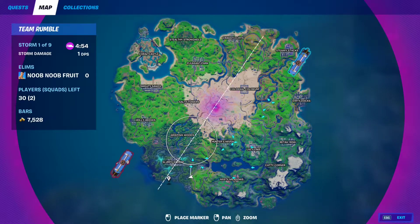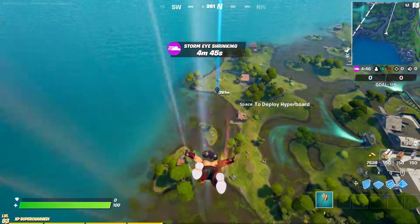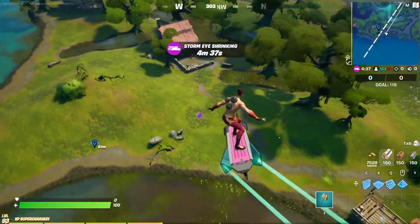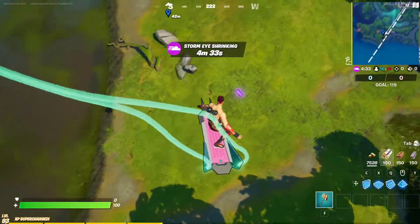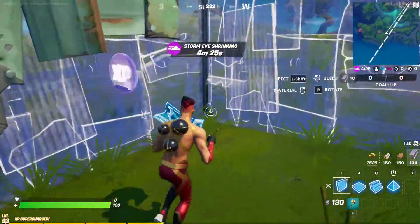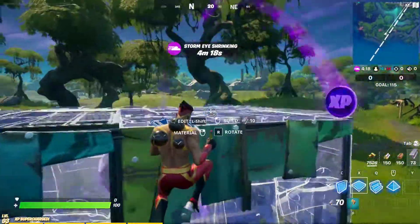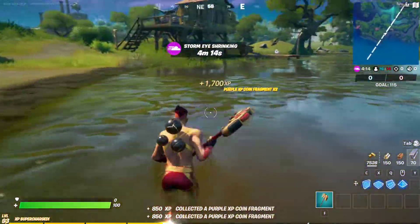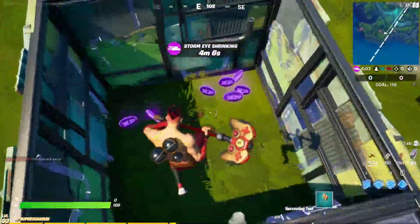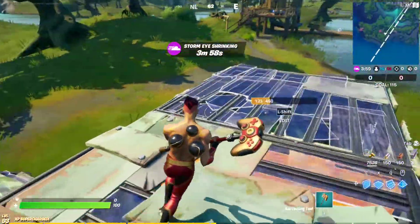For the second purple XP coin of week 9, it's gonna be right here, right south of Slurpee Swamp, at that spot. It's gonna be out in the open. There it is, just between these two houses, and there's Slurpee Swamp right there. No no no no — precious XP! Get all of it, it's 3 XP — you cannot waste any. So yeah, that's the last purple XP coin for week 9.